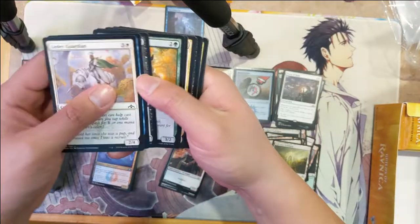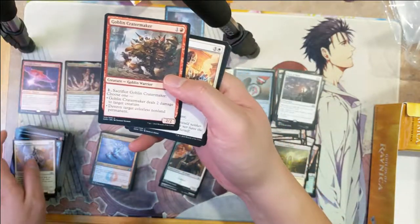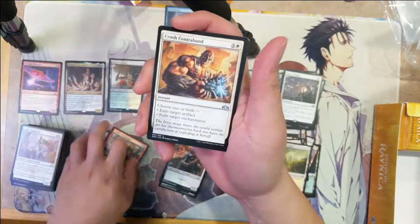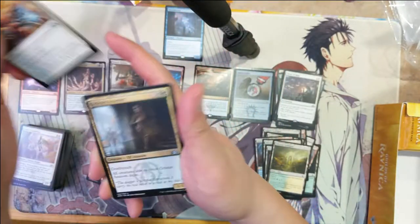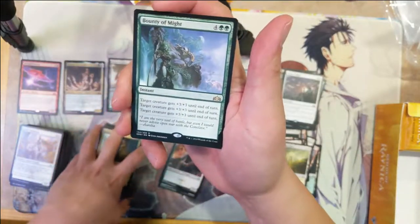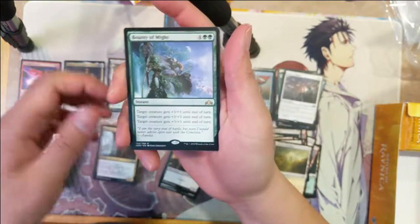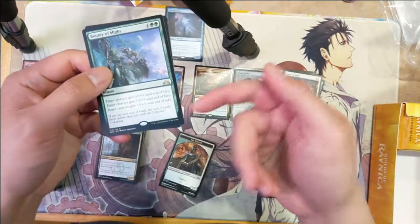Definitely very strong 12 packs. Goblin Cratermaker, Crush Contraband — and Bounty of Might: target creature gets plus three, plus three for six — or do that three times.